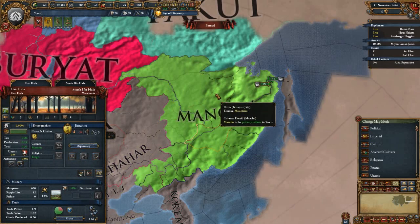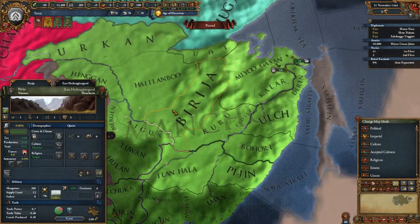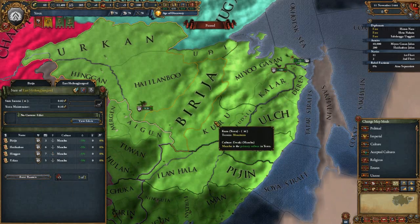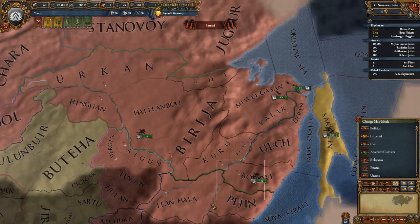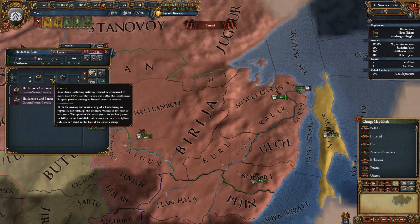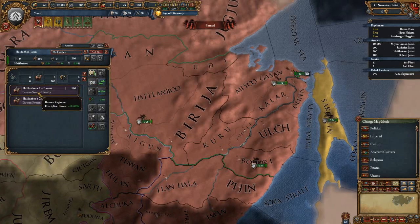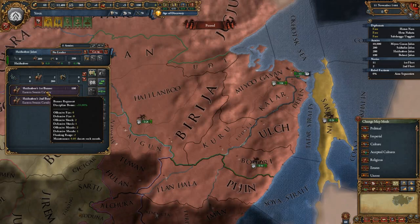Nations with the primary culture of Manchu get the ability to raise banners. Banners are raised at the cost of corruption, one per state. Every state can raise banners — they cause corruption but do not require manpower to raise. They are raised at your force ratio, generally a mix of infantry and cavalry, prioritizing cavalry over infantry. All these banners have a discipline bonus and are displayed in purple as opposed to the normal blue.